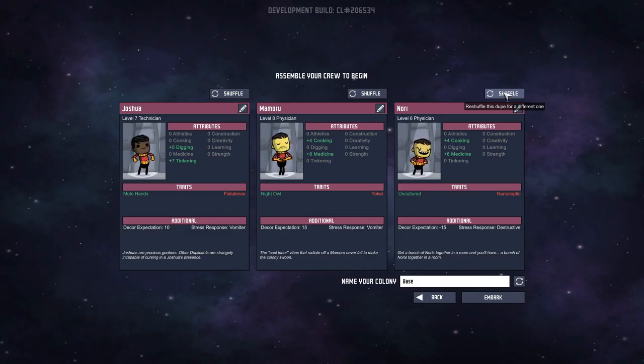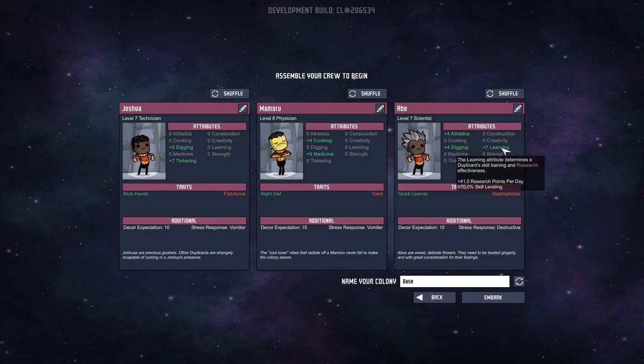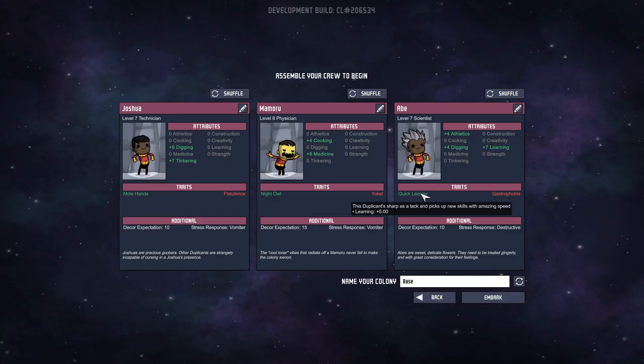Another physician — cooking and medicine. Scientist, four athletics, four digging, seven learning. I might keep this guy. He's a quick learner too. This dude is a digger, and diggers are good because you need to dig a lot when you start out. So I'm going to keep this guy even though he is full of it. We're going to keep this guy. We're going to call our place... Techopia.